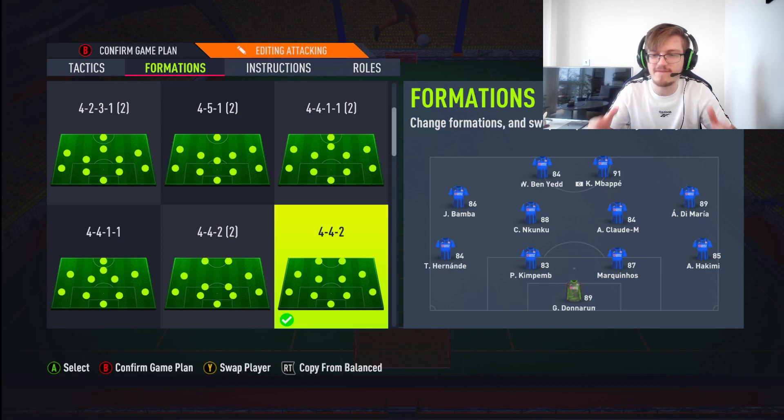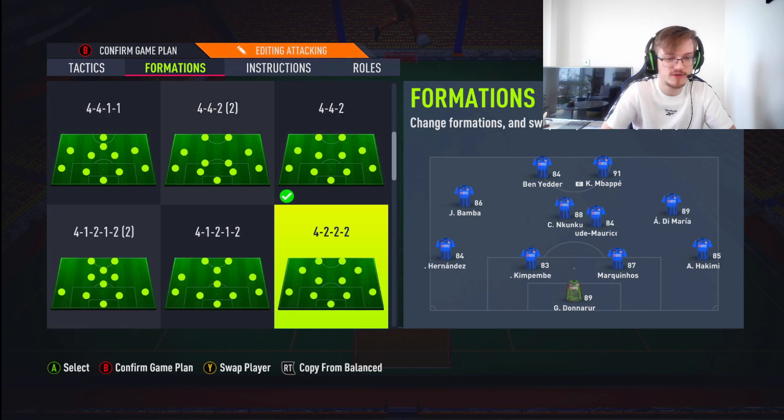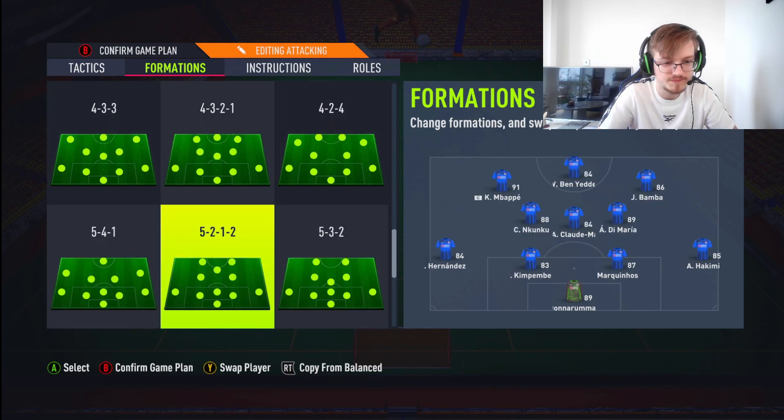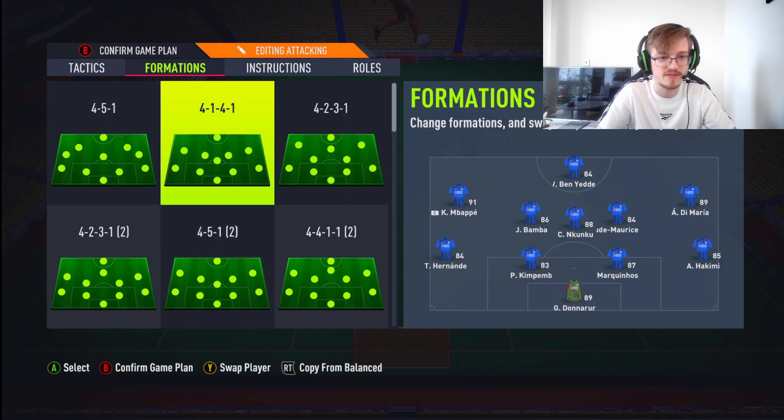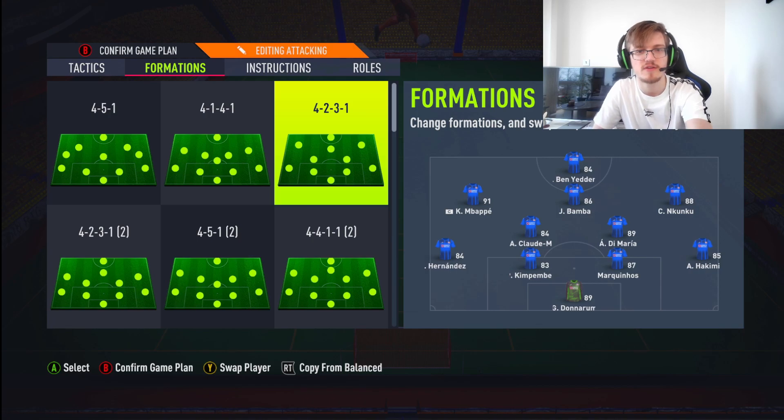The third line is the final act on the stage — this is the final battle. Usually, you have CDMs covering that, and in the 4231, if I show you quickly — the 4231 — you have two CDMs. Those cover that back line and help you make sure that that third line does not get defeated. But in the 442, you have two center mids rather than two CDMs.